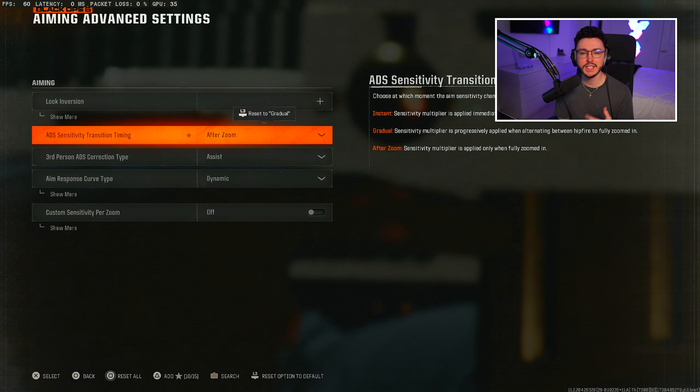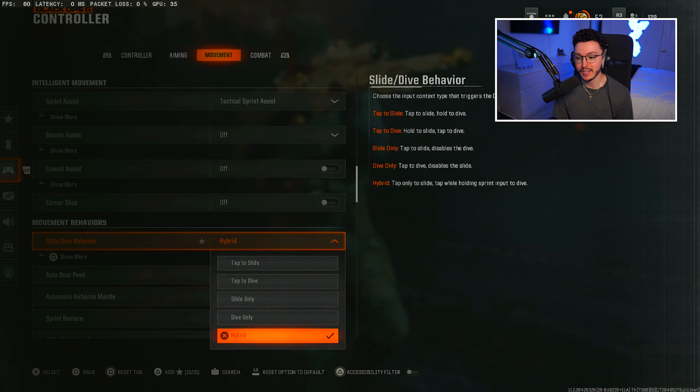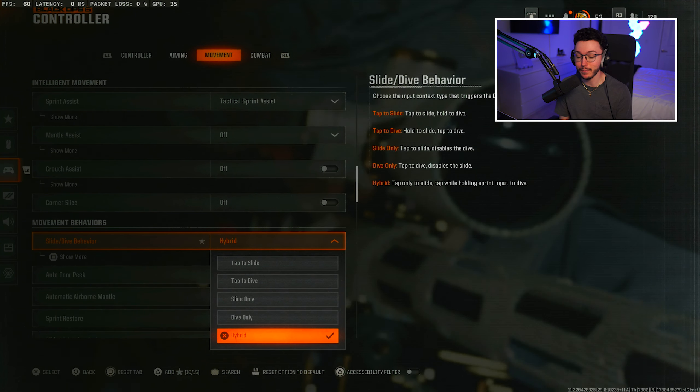Going over to the movement tab, I do play with tactical sprint assist. Click 'show more' and put the sprint assist delay on zero if it's not already. I like using auto tac sprint in this game. I also changed my slide/dive behavior to 'hybrid' — instead of accidentally diving in random directions like I was doing during the beta, I now have to click down on my left analog stick and then my right stick in order to dive, which prevents accidental inputs during gunfights.